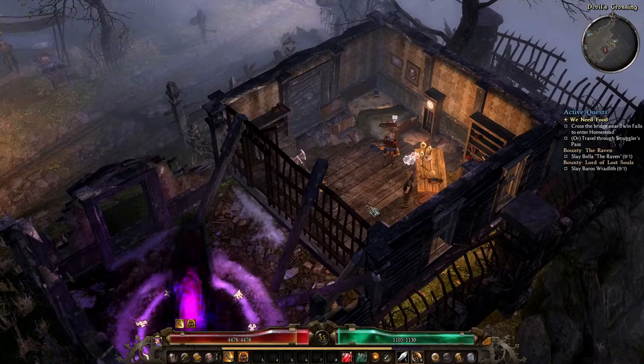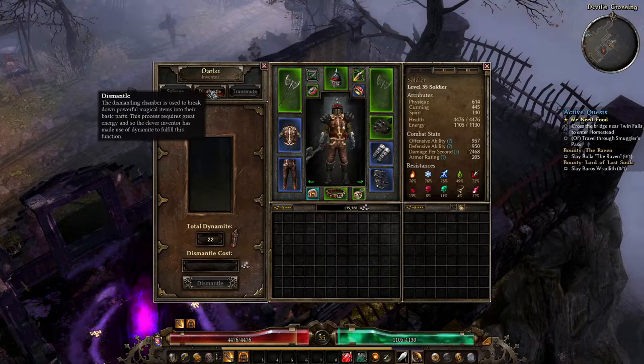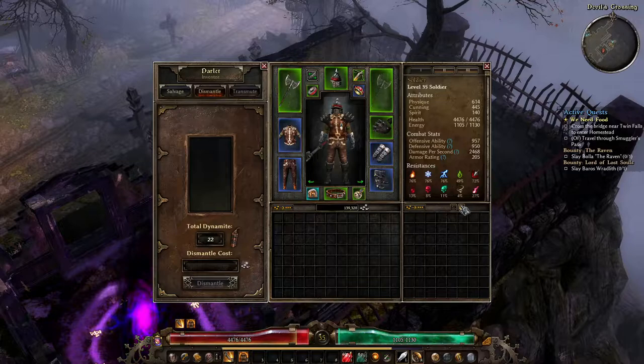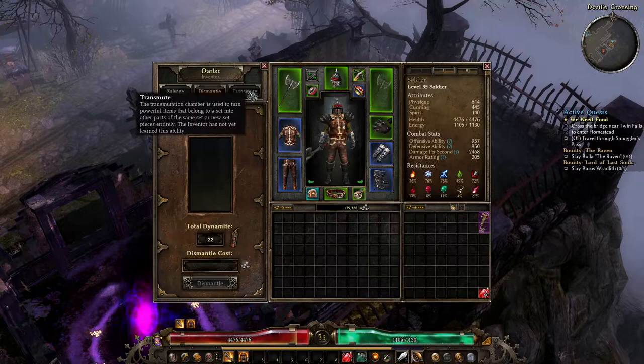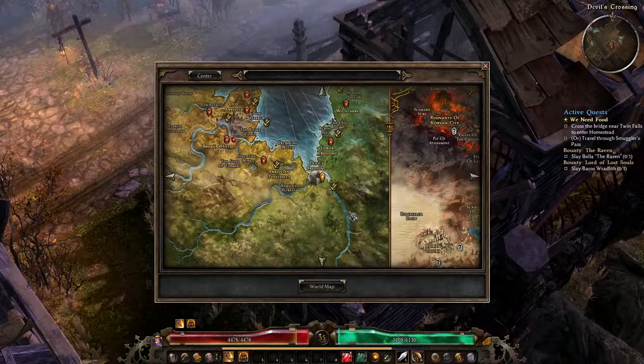This process requires great energy, so the clever inventor has made use of dynamite to fulfill this function — it requires one dynamite and you basically break items down into their basic parts. Interesting. So we can actually take things down, and then there's transmutation to turn powerful items that belong to a set into other parts of the same set or new set pieces entirely — cool. So we get the ability to transform duplicate set pieces into other parts of a set.